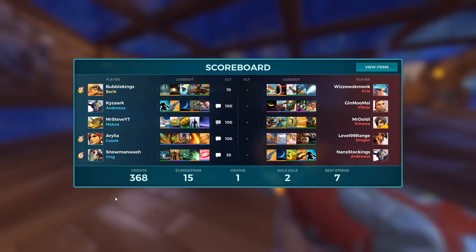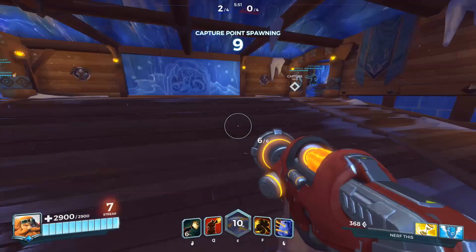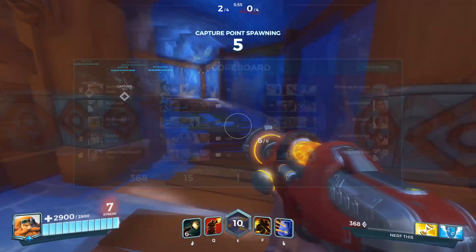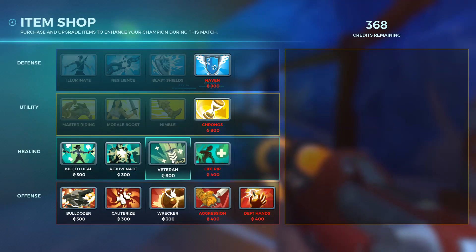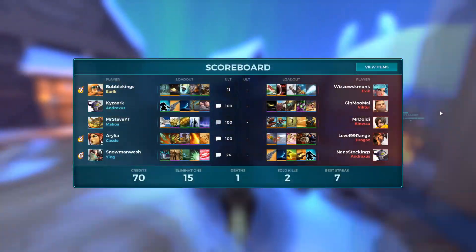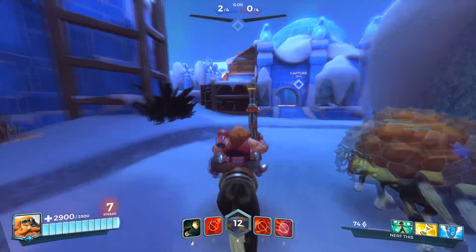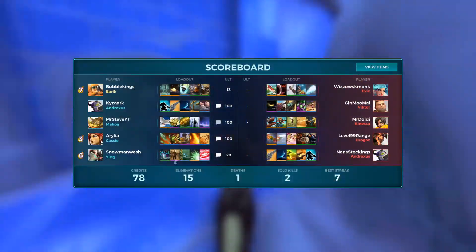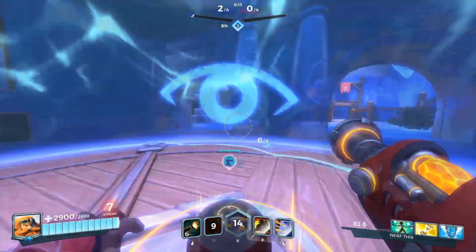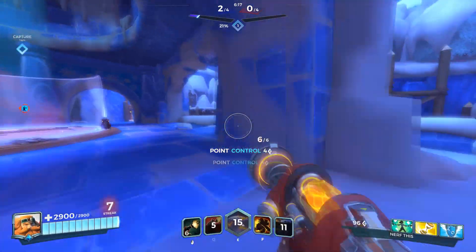They don't have a healer either — do they have any healing cards? Very little. I don't know which item we should go with. Maybe we'll go with some healing. Let's get Kill to Heal here to get some healing in. We're not staying next to Ying too much, that's why I got Kill to Heal instead of saving up for Rejuvenation or whatever. But Makoa seems to be staying with Ying, so that's good.